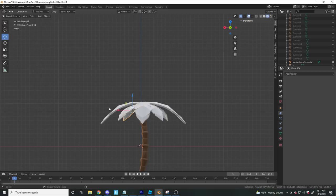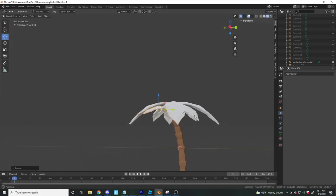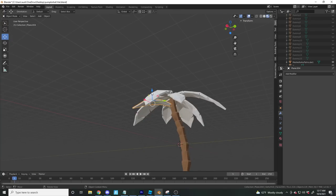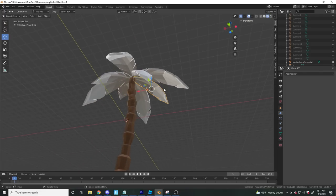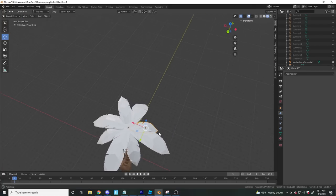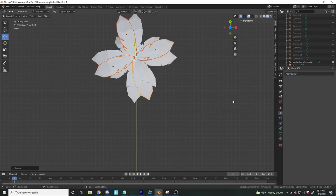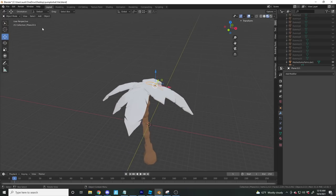Individually setting these up so one's aimed up a little, another aimed down — nothing about palm trees is uniform. Moving them to mesh well together. I could put another set of the big ones — Shift+D, rotate, then scale those down to the smallest and put them on the very top.